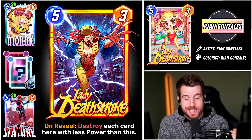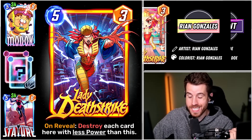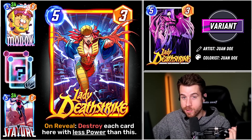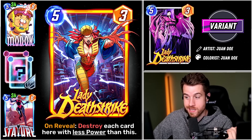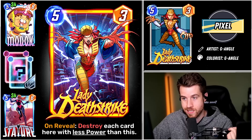Lady Deathstrike is going to be the next Series 5 card added to Marvel Snap. She is going to cost 6,000 tokens. So is this card worth picking up with your precious tokens? Or is this a pass? A lot of people seem pretty amped about this card — they're saying this is the card they're going to pick up this month. But I am not entirely sold.